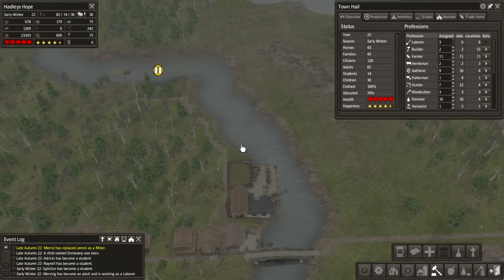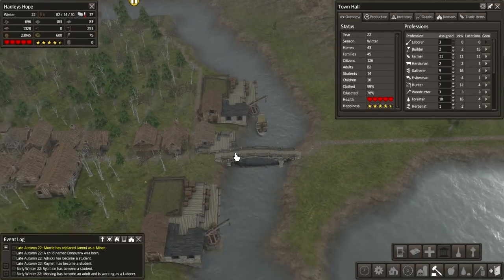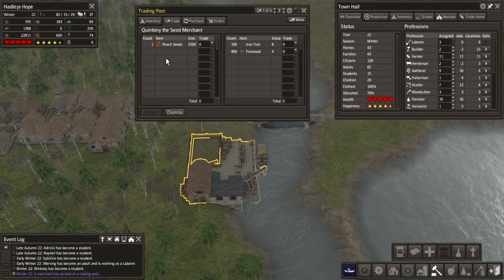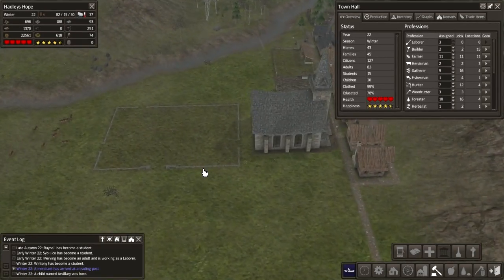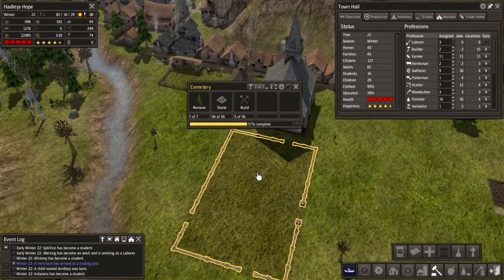Here comes another trader, that's great. He's going here, that's fine. Peach seeds - no thanks buddy, off you go on your way.